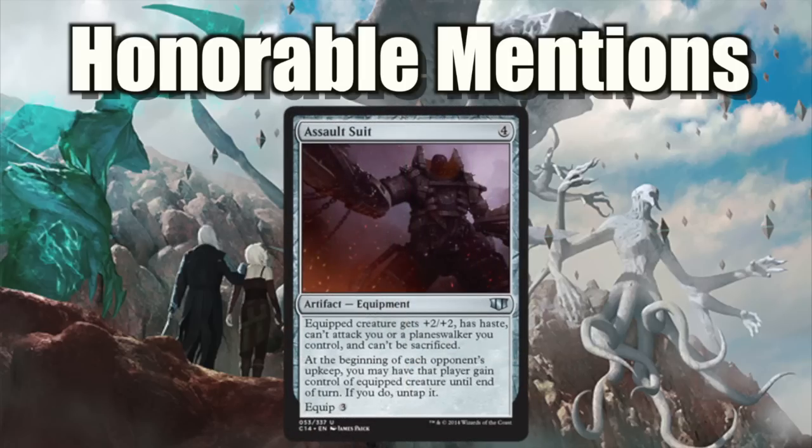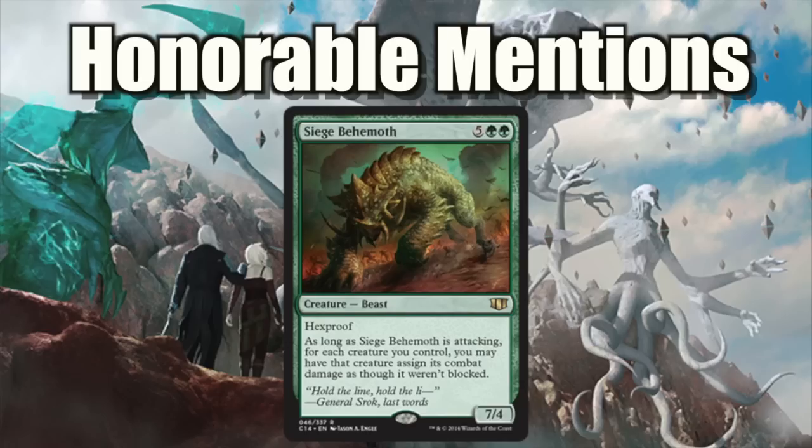Assault Suit — this card is so cool. I don't know how many decks are really going to seriously work with it, but it's great for equipment decks and very cool in general. Siege Behemoth — this card is huge. I love that it gives your creatures this amazing ability where they can basically punch through for the win. Yes, its body is a little lackluster, but it's kind of a fun card.